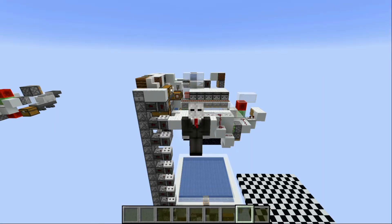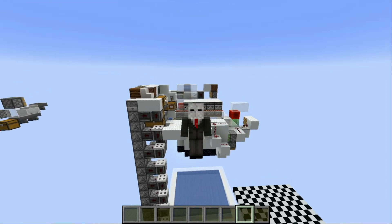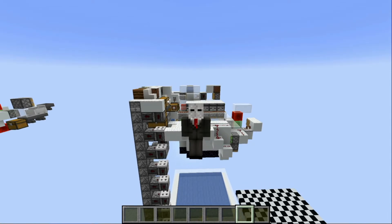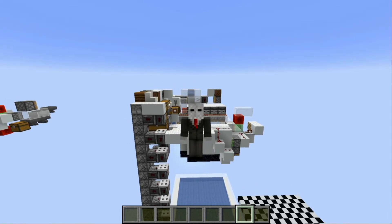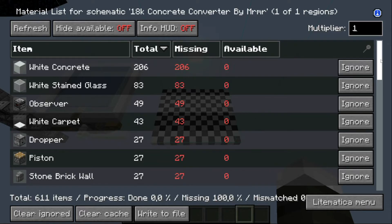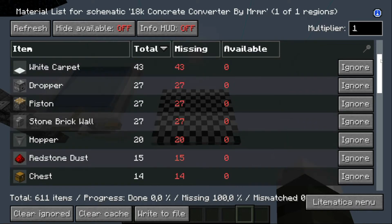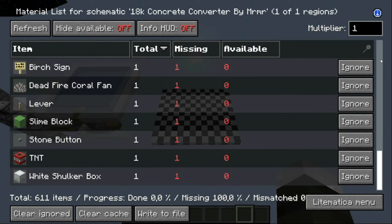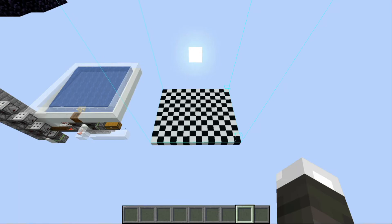You may have noticed that on my channel there are no tutorials for my farms. The main reason for this is that I don't feel like making them. Though in this video, and hopefully the ones to come, I will be making a compromise — using Litematica to show you each layer of the farm, so you can rebuild it just by pausing the video. Here are all the blocks needed to build the concrete converter. Enjoy the music and I will hopefully see you next time.